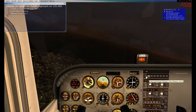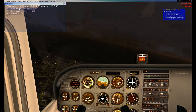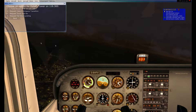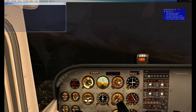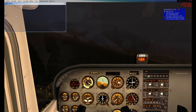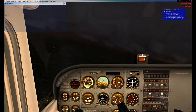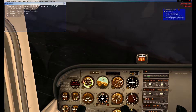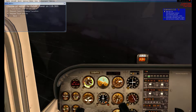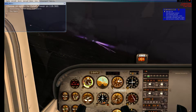Tower responds: Papa Hotel Quebec 05, Duluth Tower, enter right downwind runway 9, altimeter 3006. Setting altimeter to 3006. While doing this, I'm going to acknowledge my pattern instructions and listen to the new ATIS information. New ATIS — x-ray, information Yankee — wind 181 at 5, visibility greater than 20 miles, no clouds below 20,000 feet, altimeter 3021, runway 9 in use.